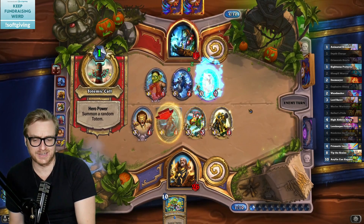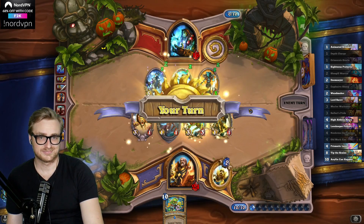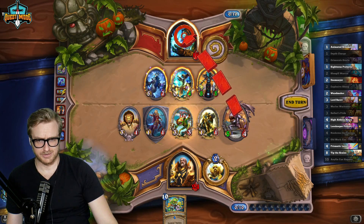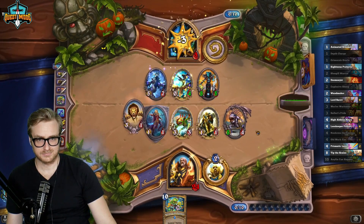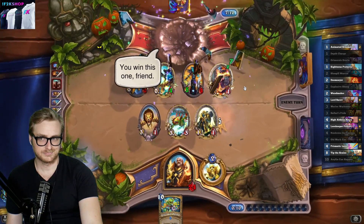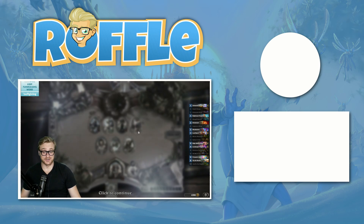Opponent gave us a chance. I think what they're trying to do is avoid us getting face damage and then trading the sheep in. But I don't think that was worth it. Oh, cool. Why am I going anywhere but face here? I can't die to one card, right? Definitely not that idiot totem. That was a Hearthstone that we had.